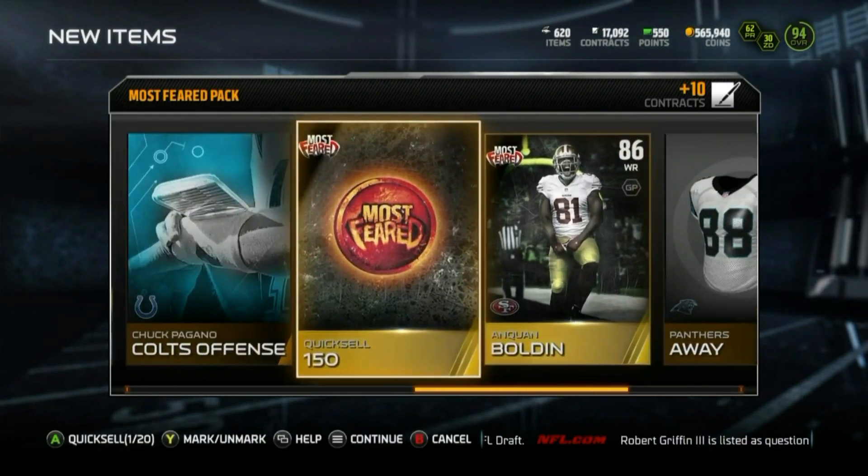We got Eric Reed for like the ninth time. Okay, Don'ta Hightower — wait, Don Robinson — and then we got Brandon Spikes. We're gonna go ahead and get rid of those quick sells and move on to the next pack.